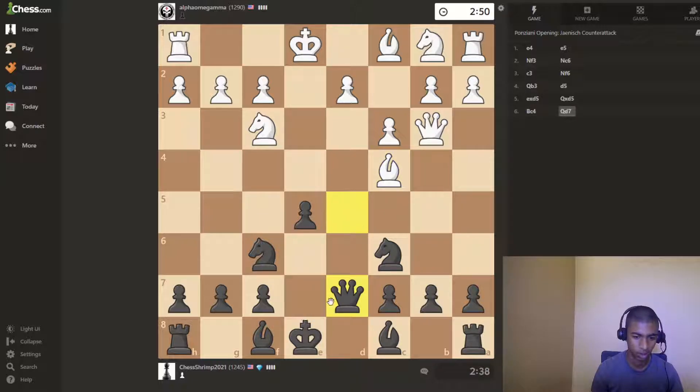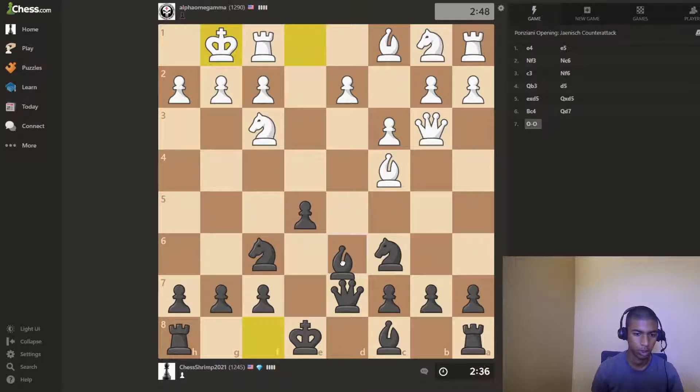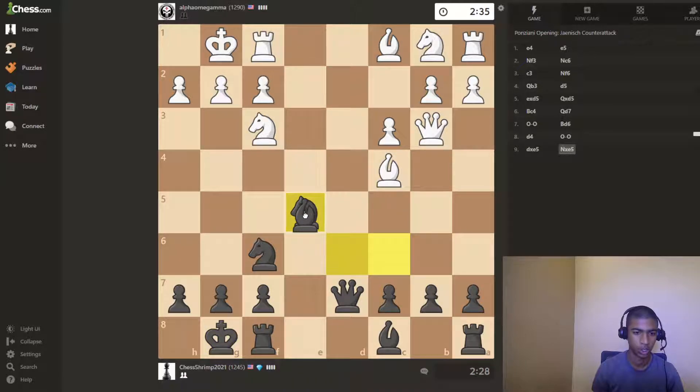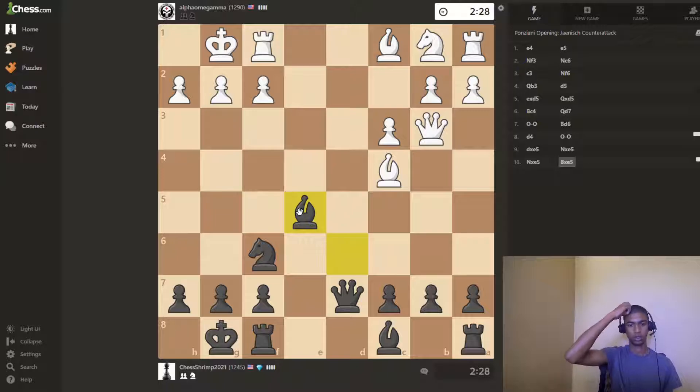I guess we play queen here, defending our f7 pawn. Bishop here, defending that, castle, b6, bishop b7 — seems straightforward enough. Okay, we got a castle, it's the only move. Now we're trying to trade off the knight. Bishop takes knight. All right.